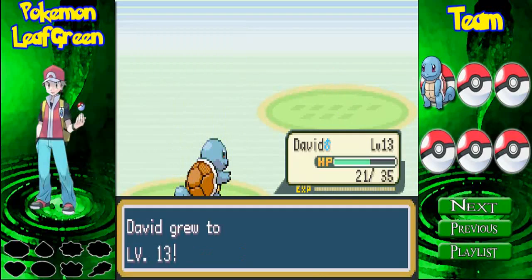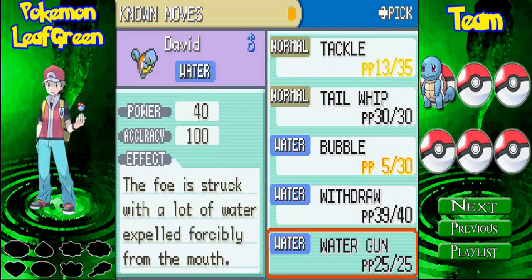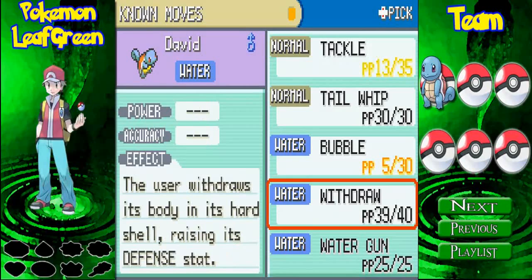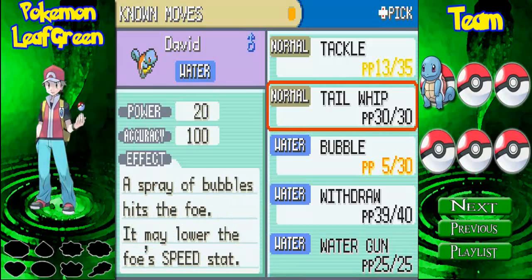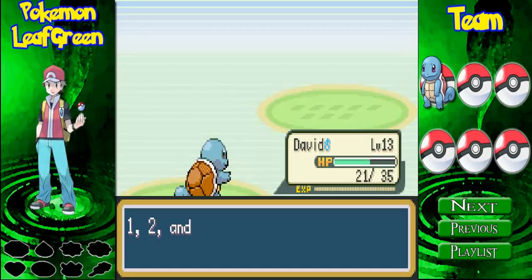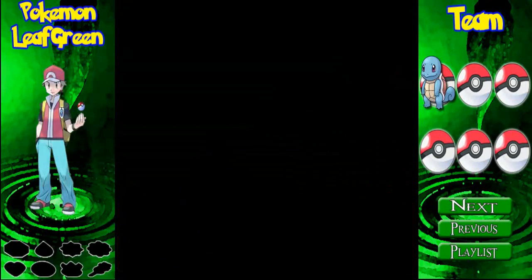Water Gun! I think let's see — is it special or physical? The foe is trapped with a lot of water, expelled forcefully from the mouth. This doesn't show if it's special or physical. Anyway, I'm going to get rid of Tail Whip because I never use it and there's no real point — there are better moves. Player defeated Bugcatcher Charlie. More money for us!